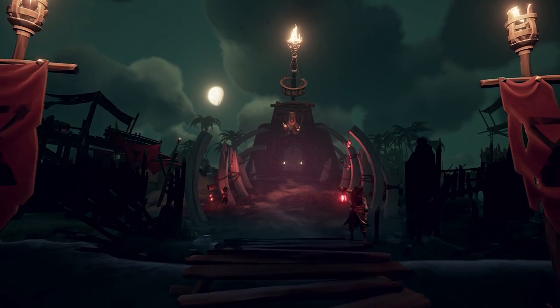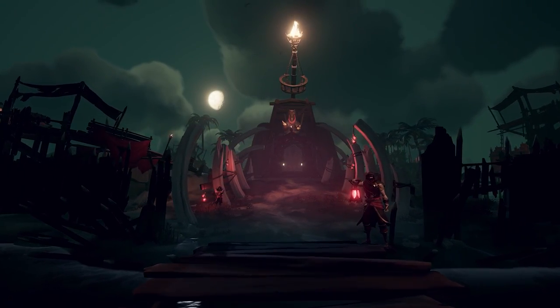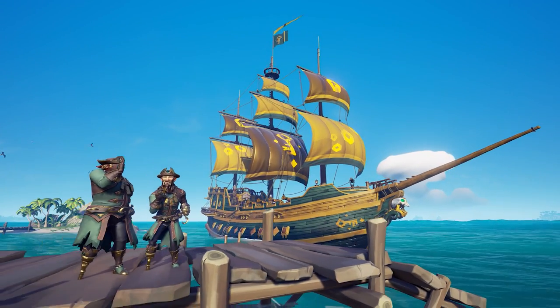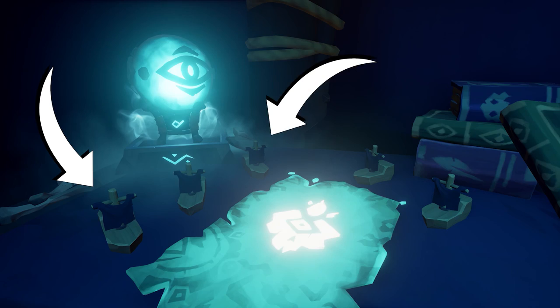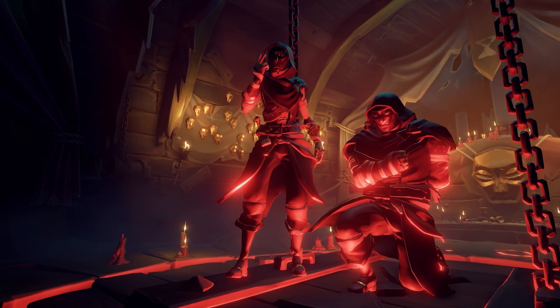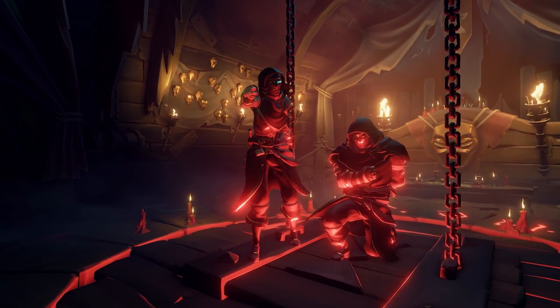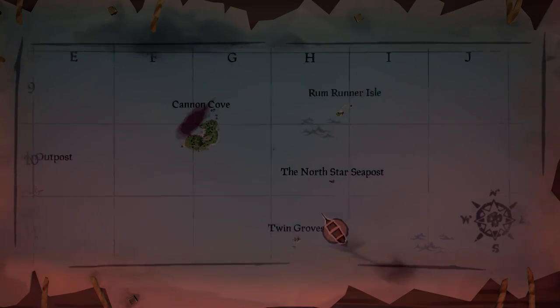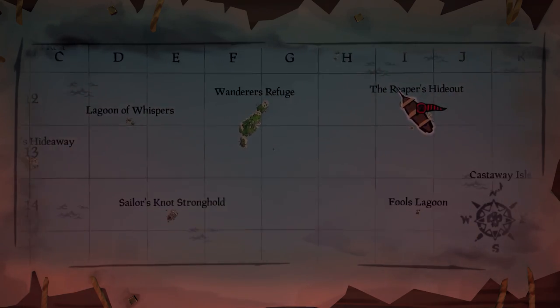Being an Emissary will be a high risk, high reward scenario, which is going to add a whole new level of excitement to our adventures. You will be able to see how many crews on the server have chosen to become an Emissary by checking the voting tables at an outpost. However, if you choose to represent the Reaper's Bones, your ship and your Emissary Grade will appear on the map for all to see, much like the current Reaper's flag.